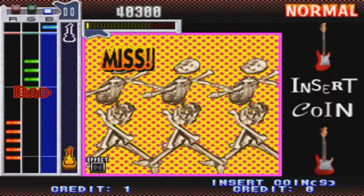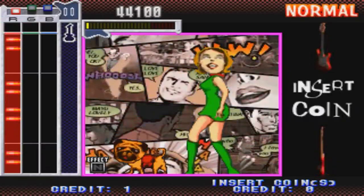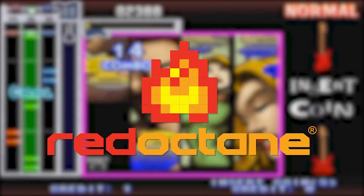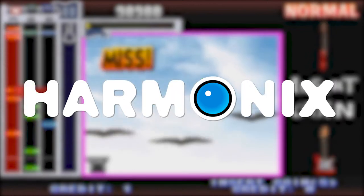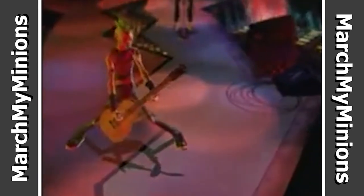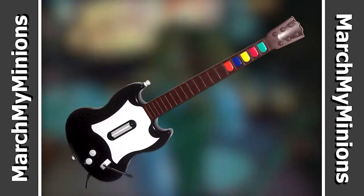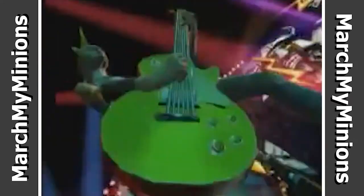Players would use a guitar peripheral to simulate playing popular songs at the time by timing button presses and generally rocking out. There were many failed attempts to bring Guitar Freaks to the West by publisher Working Designs, leaving a plastic guitar-shaped hole in the North American market. Inspired by Guitar Freaks' innovations in Japan, controller manufacturer Red Octane wanted to bring its fun arcade action to home consoles in the West. Red Octane reached out to Boston-based music developer Harmonix, who had cut their teeth in the genre with releases like Frequency and Amplitude for the PS2. Red Octane and Harmonix partnered up and together released the original Guitar Hero on PS2 in November of 2005, raking in $45 million for the publisher and developer duo.